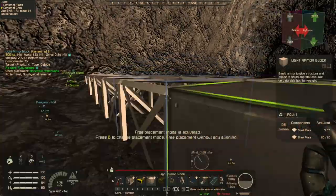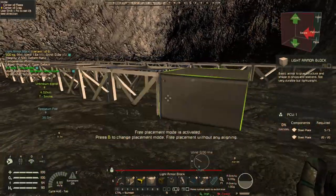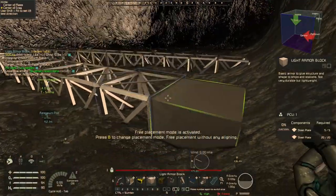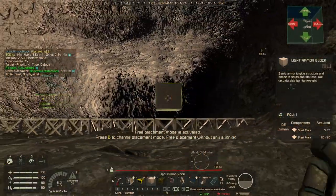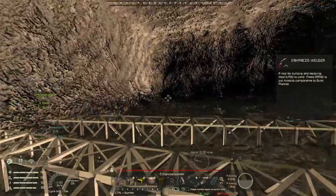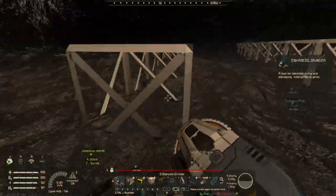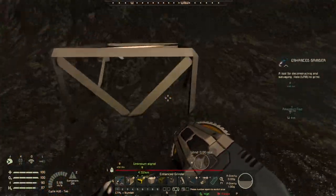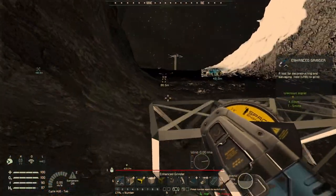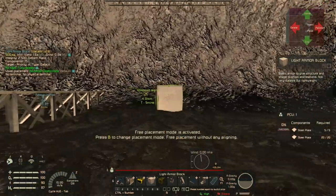I really should have had a block placed for this so that we didn't have to worry about it. Regardless of how crooked this one looks, this is the angle we're going to use for the platform for the base. I'm going to quickly go through and grind this out. That is going to be the full width of the base.